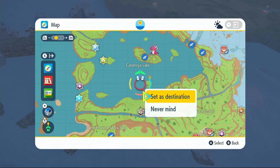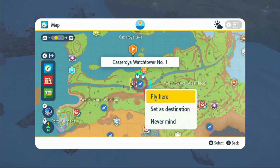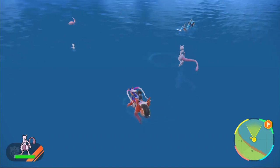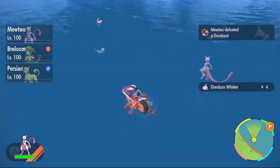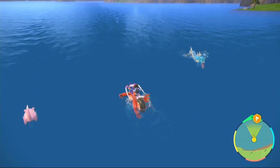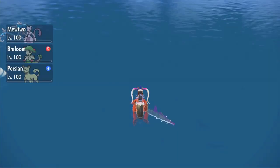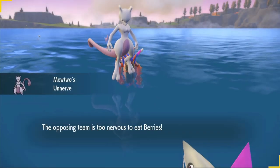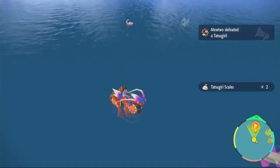Tatsugiri you can find anywhere in Casseroya Lake. I'll just jump off the side and go in the lake. We're just going to be searching for Tatsugiris — any of them will do. There's one right there so we'll take that out. We did take it out and get the Tatsugiri Scale, but we got attacked by a Valooza — story of my life. Begone swordfish! Tatsugiri Scales obtained.